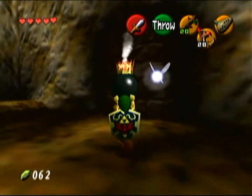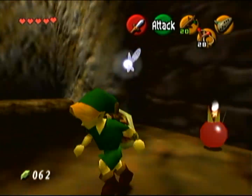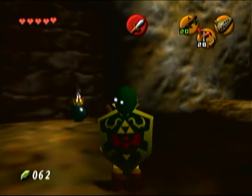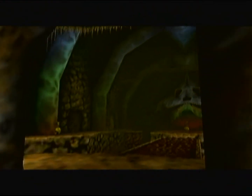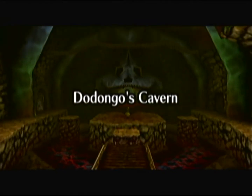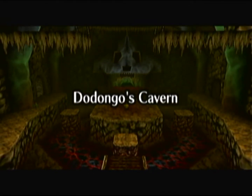Right here in the opening room you just want to grab one of the bomb flowers on either side and place it down in front of the wall in front of you. This will blow it open and then the camera will pan in and show you the main room of the dungeon and the title, Dodongo's Cavern.